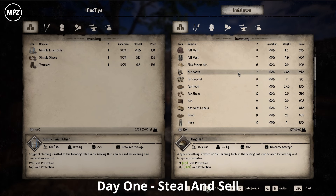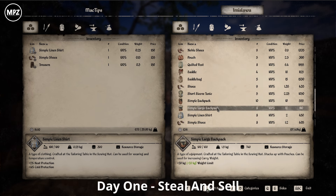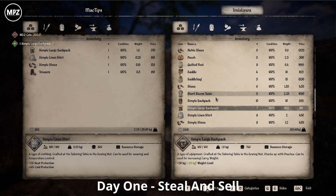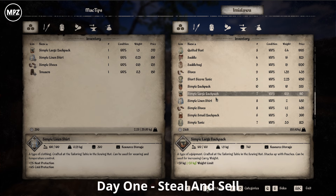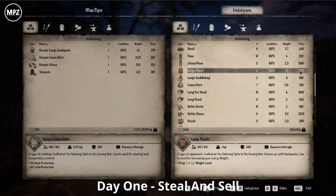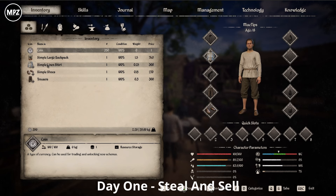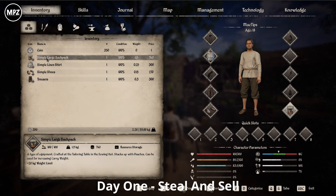Next we want to increase our carry weight. Get the simple large backpack — we have enough for that now. You can also get the large pouch but we don't quite have enough yet, so we'll get more money first and come back. Double-click the simple large backpack to equip it and now we've got 55 kg of carry weight.